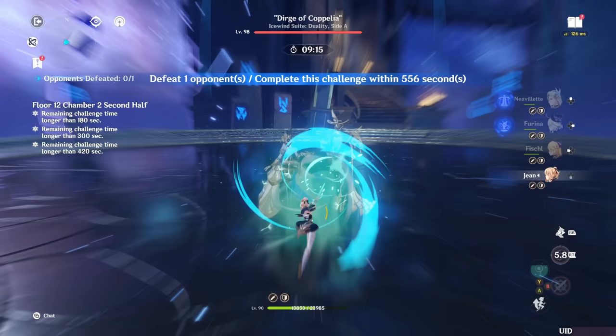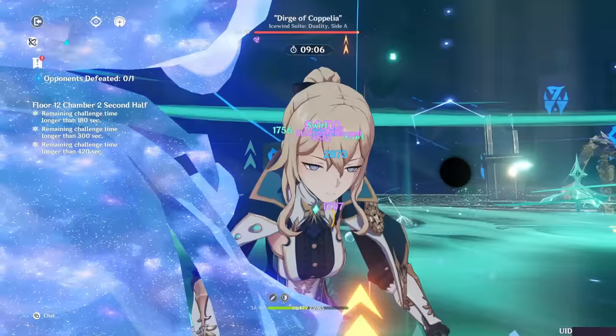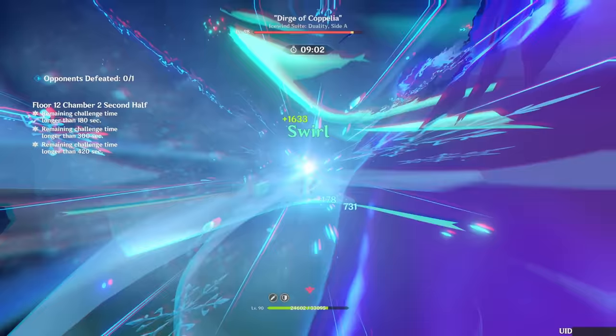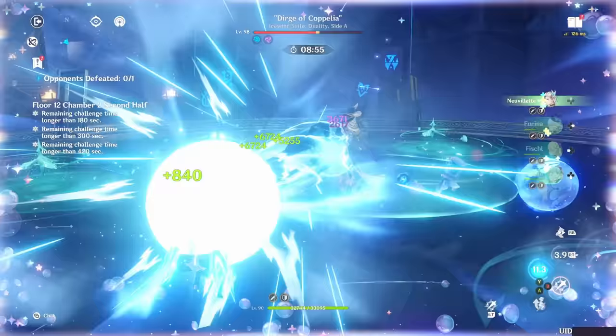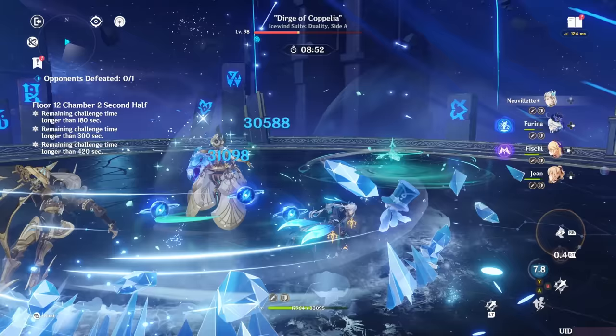Moving on to the teams that are really going to put her on the map now — the Furina teams. This is probably my favorite Neuvillette team. Obviously it's going to be best if you have Neuvillette C1, which makes this team unbelievably insane. I personally don't have Neuvillette C1, so any showcases here are using C0 Neuvillette. Without C1, you're not going to have interruption resistance, and you lose a stack of his passive from having Furina and Neuvillette. But because Neuvillette and Furina are so powerful, and because Jean enables them so well, swirling Hydro and Electro, you're getting massive value from everyone on this team.